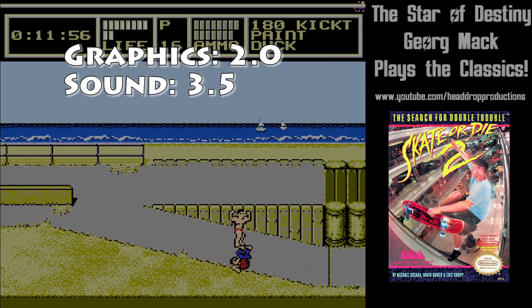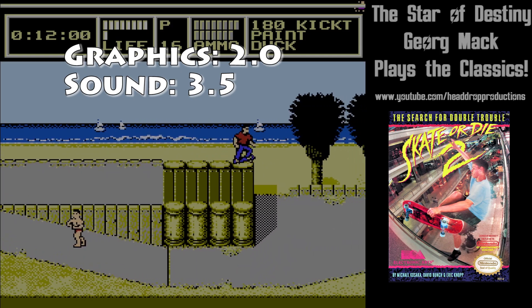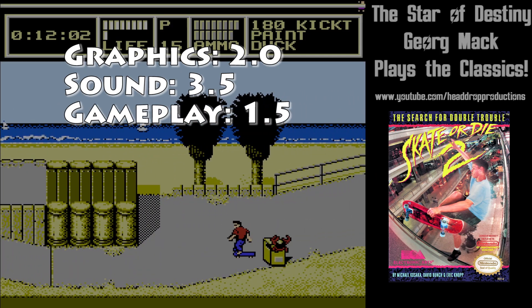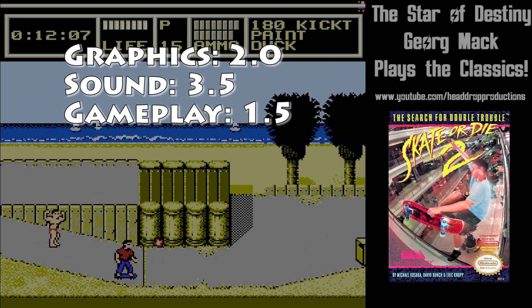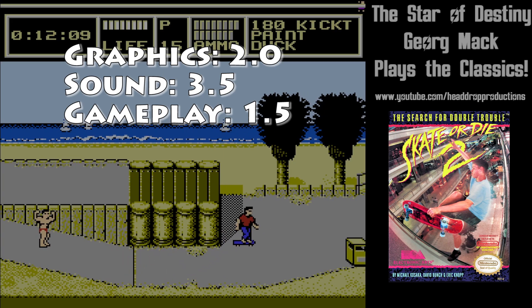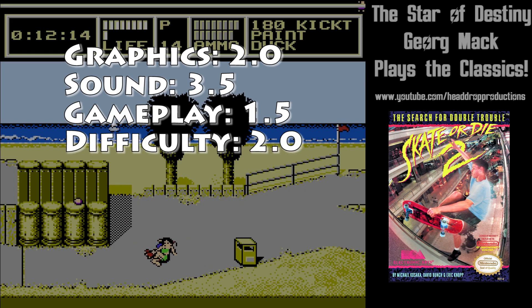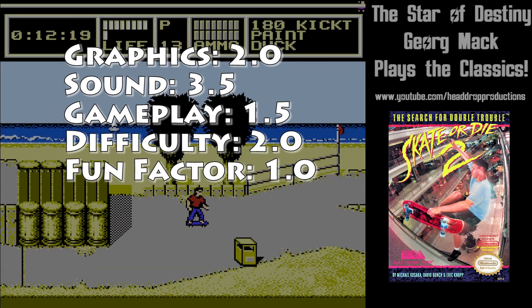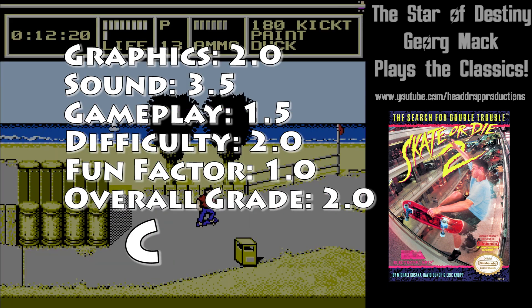Gameplay gets a 1.5. The character is very difficult to control. You'll wipe out for being in the vicinity of an obstacle. Difficulty gets a 2.0. Enemies like to crowd narrow corridors and take you down. Fun Factor gets a 1.0. Not a fun game to play. Overall, Skate or Die 2: The Search for Double Trouble earns a 2.0 and gets a C.